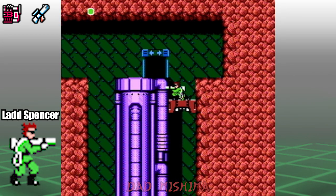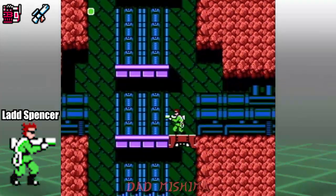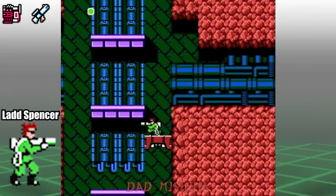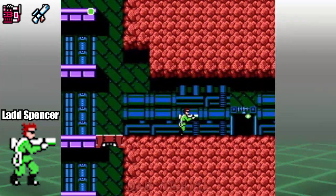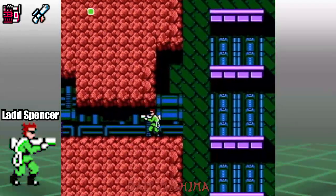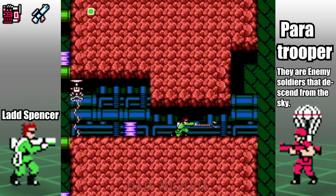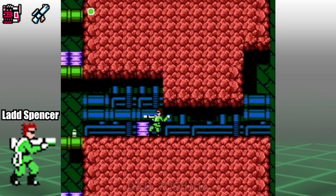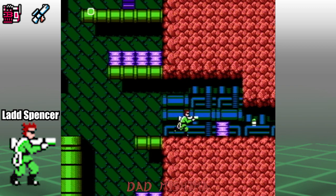Once inside, ride the elevator down the shaft by pressing down. You want to go down two floors, then make your way to the left. Take out the paratrooper, then shoot the electronic device that is powering the energy barrier.